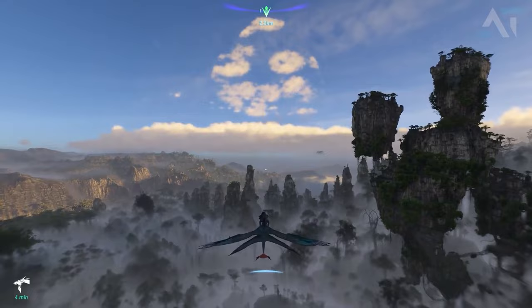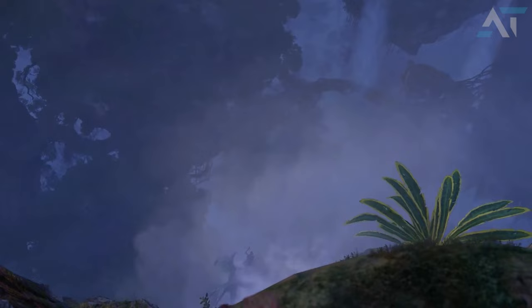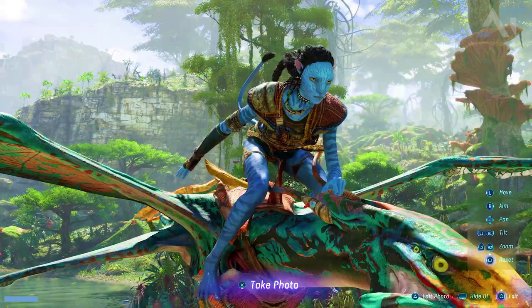Maybe nobody really took interest in photo mode or asked about this, but I'm very happy that Frontiers of Pandora does have a photo mode, and on your screen at the moment you can see what the photo mode looked like. The creator doesn't really go into the different effects of the photo, but it seems pretty standard. You have your move, aim, pan, tilting the photo, zooming, resetting the photo, you can exit, and you can of course hide the UI.